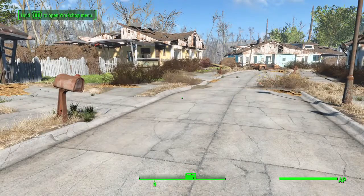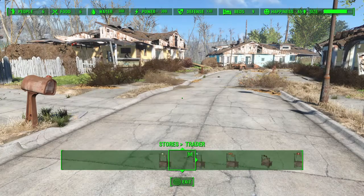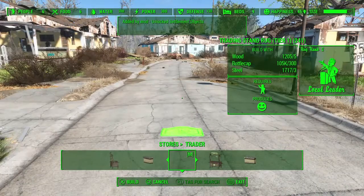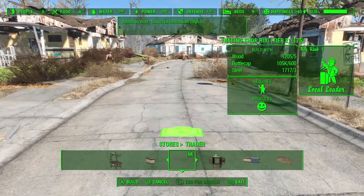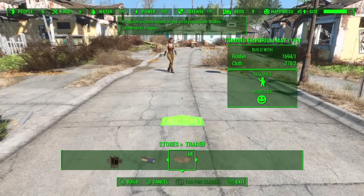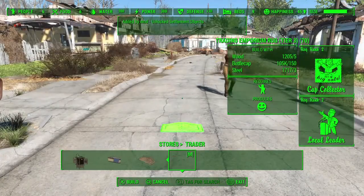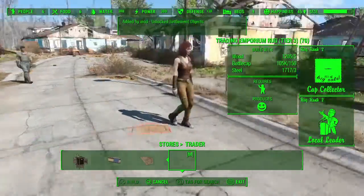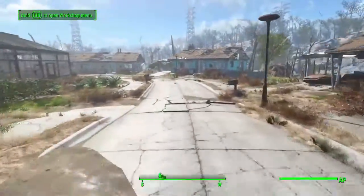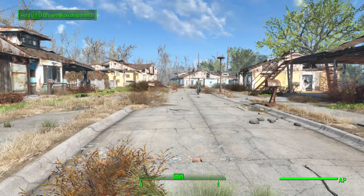I'll show you where you can find these in the menu. Go to Stores, then Trader, and you've got the standing rug tier 1, tier 2, and Trading Emporium rug. He just walks away — that's the thing that's irritating. And there's tier 3 as well. It's kind of irritating how they just walk away.